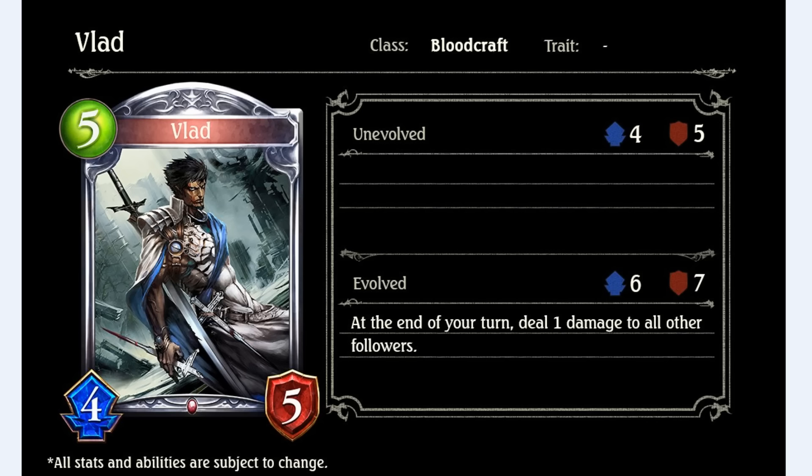We got Vlad, a 5-drop, 4-5 for blood, sub-silver, so not too bad. The fanfare is deal 1 damage to all other followers — basically a worse Ancient Elf. I wish she was better. You may see her in some control variants, but probably not. There are just better options for clearing.